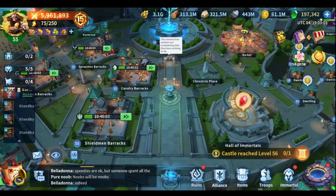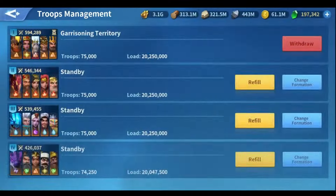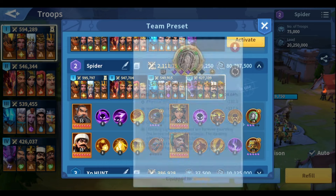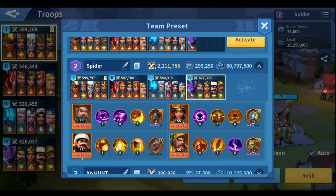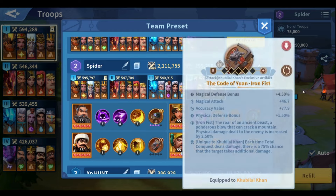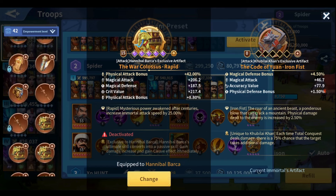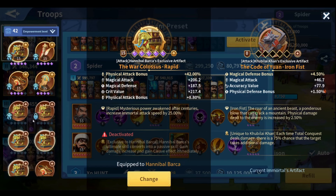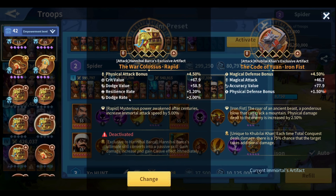Hello everyone and welcome to a new Infinity Kingdom video, this is Ken. Finally the fourth march is here — this is what I've been using for a very long time and what I'm using for arena currently. I got all the artifacts developed: the Kin artifact, the Hannibal artifact, the Zen artifact. The only artifact that is not developable is Koupli — I don't think I have a replacement, maybe I can use another artifact for Hany, but not sure.